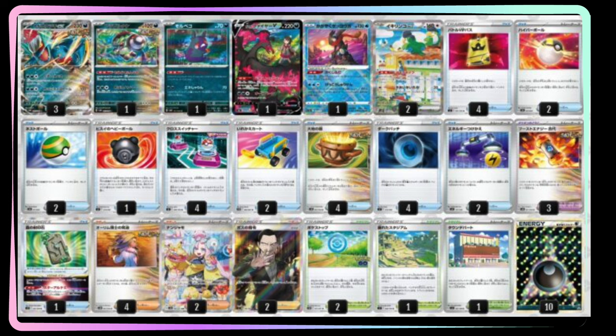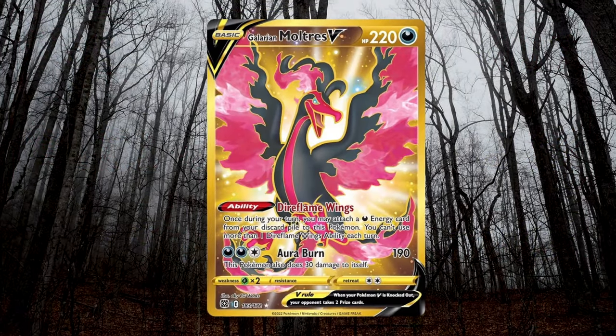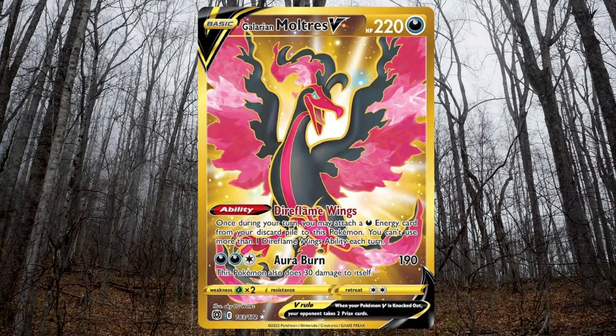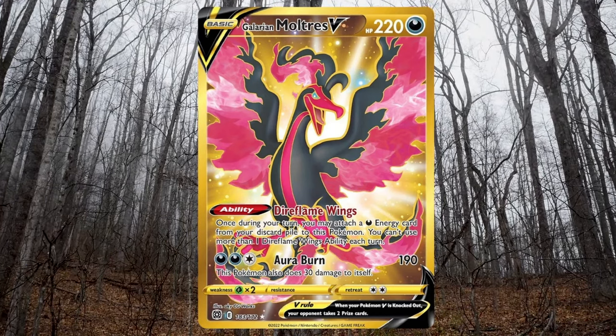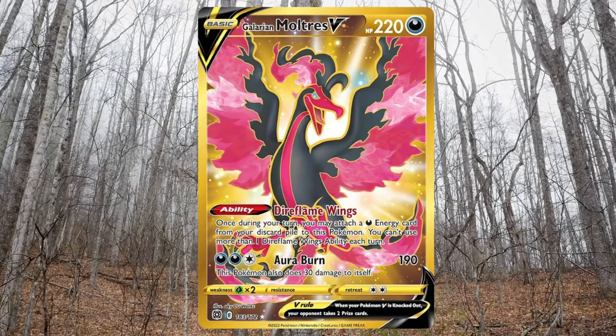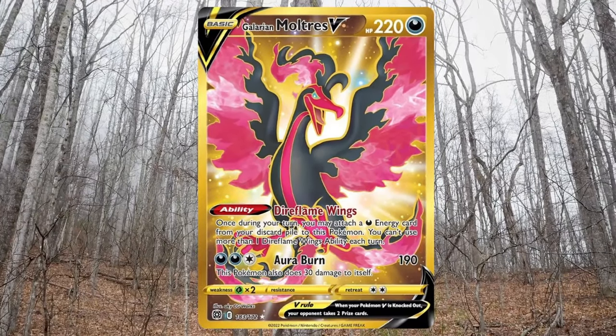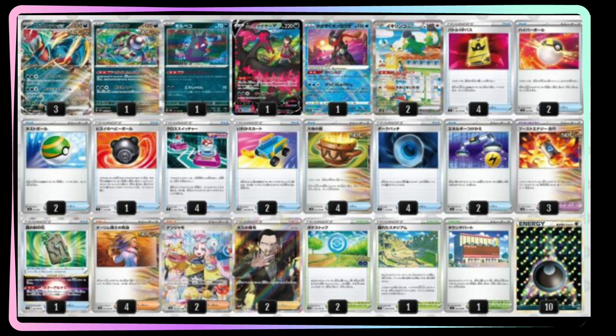We also have Galarian Moltres V, and I really like it in a list like this. Not only is it a fourth two-prize attacker, but it can attack turn one very easily. Galarian Moltres V has the ability Dire Flame Wings — once during your turn, you can attach a dark energy from your discard pile to this Pokemon. It has the attack Aura Burn for 190 damage, but does 30 damage to itself, putting it down to 190 HP. Still great to potentially donk your opponent on turn one.